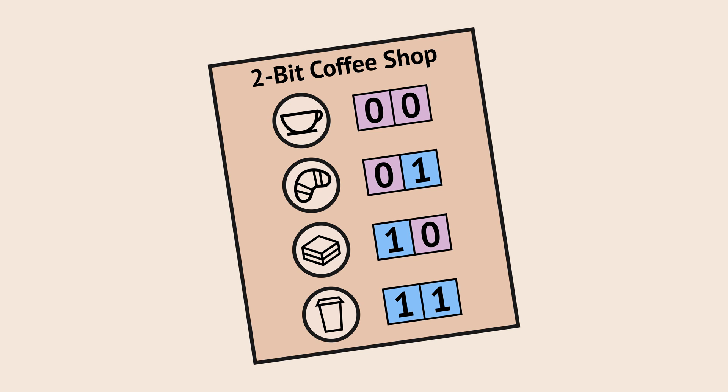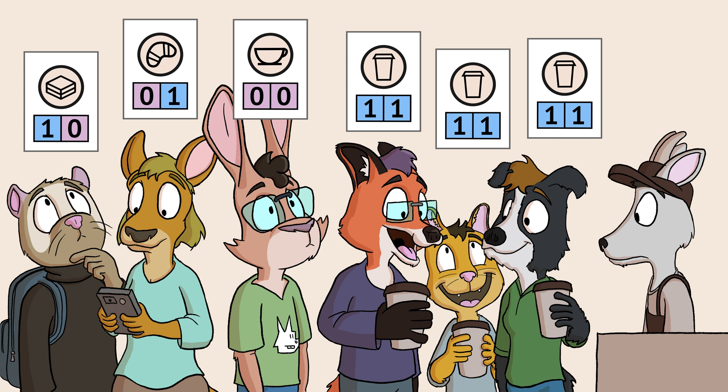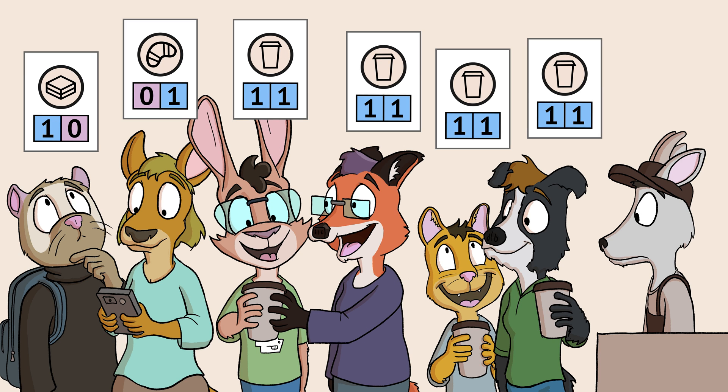Imagine a coffee shop that only serves 4 items. There are 6 people in line, and each person knows what they want to get. The first 3 all get coffee, the 4th item on the menu. The 3rd person in line gives the person behind them a coffee as well.